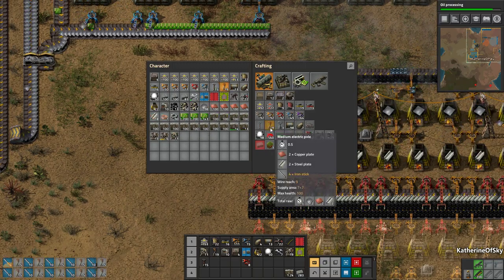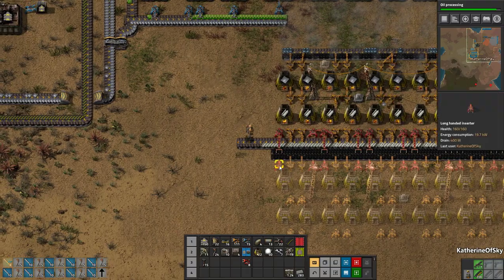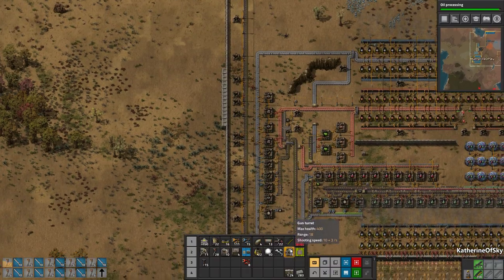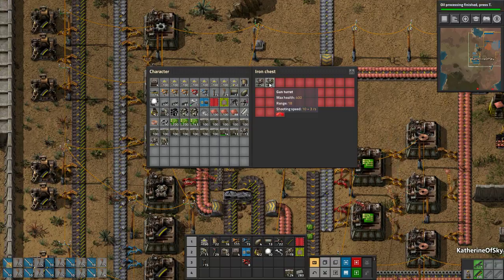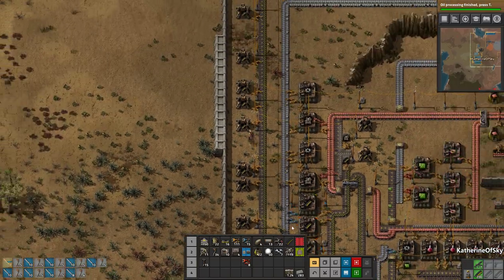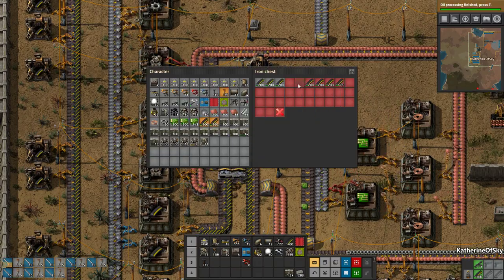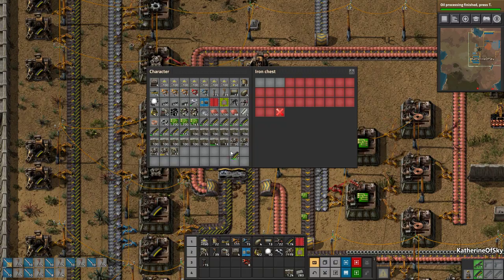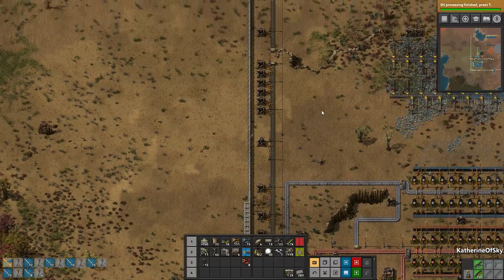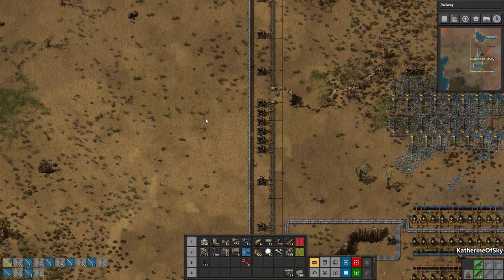I'll grab these power poles — I don't think we have enough wood to make more. We only have 19 turrets so we need to increase that number. Actually, we do need the ammo for turret creep — I completely forgot about that. We are going to want to turret creep. I'll take all of it now that I'm thinking about it. We're going to connect this wall all the way to the left. Oil processing and railway are going to be very important — let's start that research.